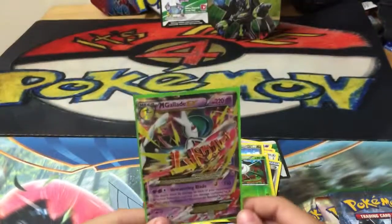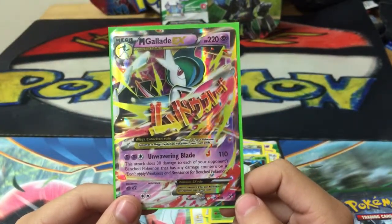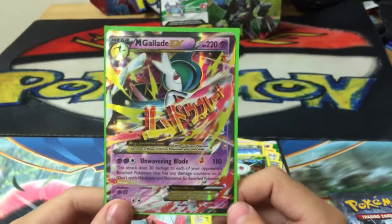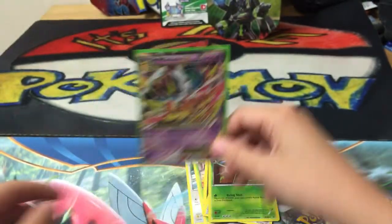I'm gonna read the attacks. Unwavering Blade does 110 damage. This attack does 30 damage to each of your opponent's Benched Pokemon that already has damage counters on it. Don't apply Weakness and Resistance for Benched Pokemon. That's not bad - that's a pretty good pull.